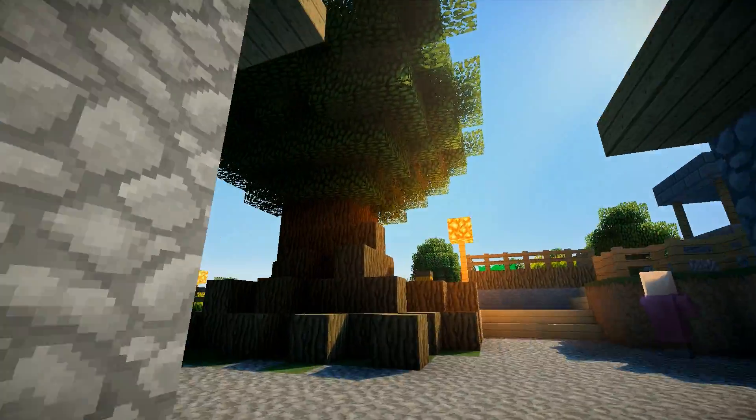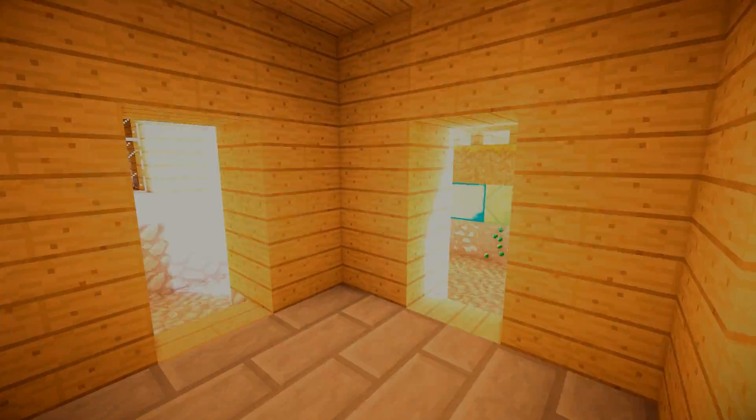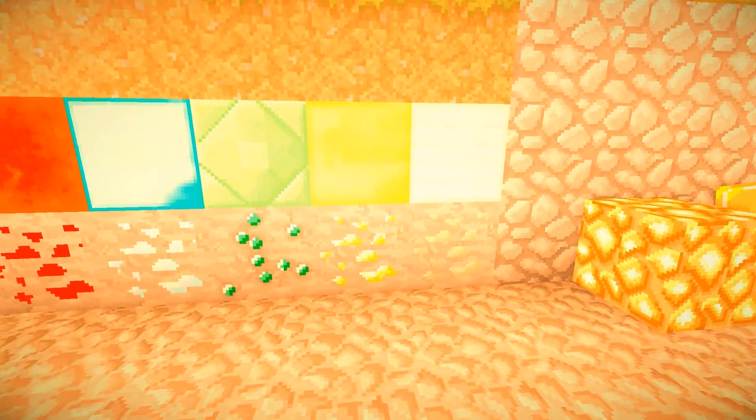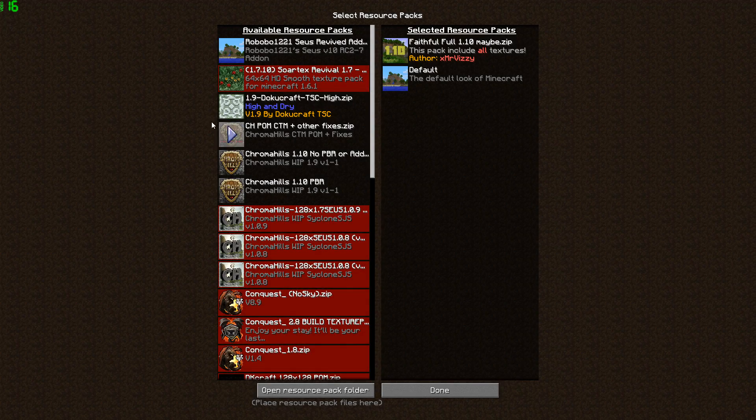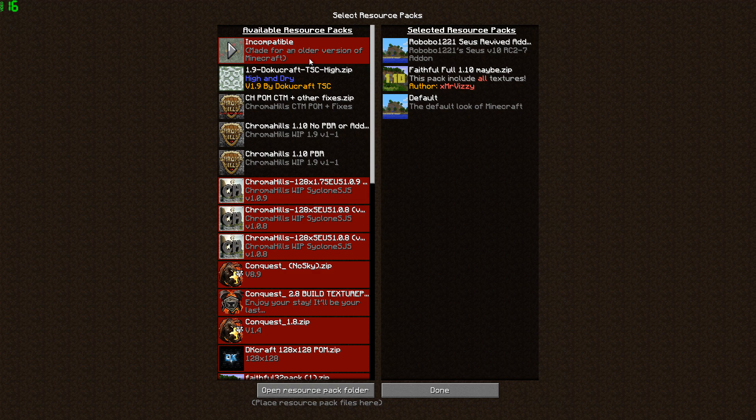Tip one: if you were to just use the shaders pack and disregard the resource pack add-on, this would be your outcome — lots and lots of brightness. Add the add-on to your resource pack folder above whatever resource pack you currently have on to fix this problem.